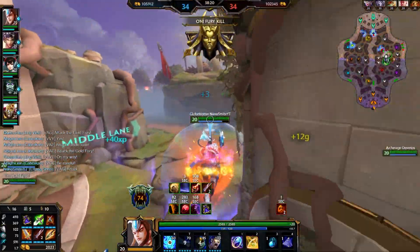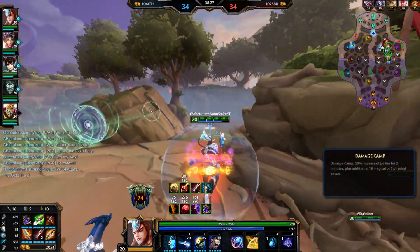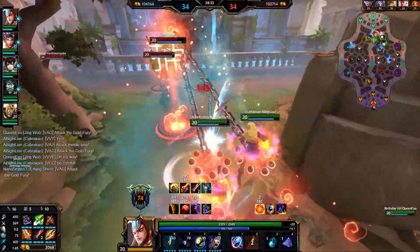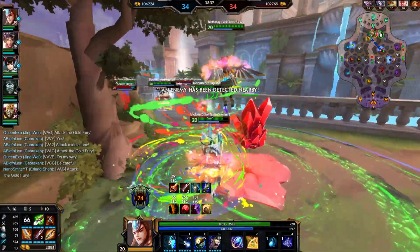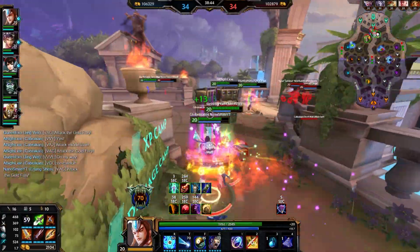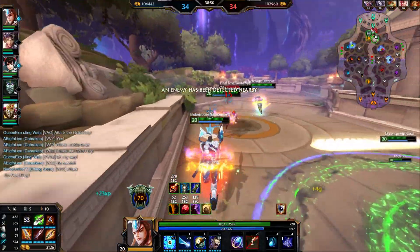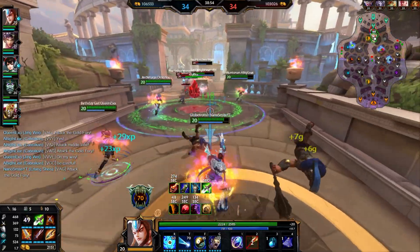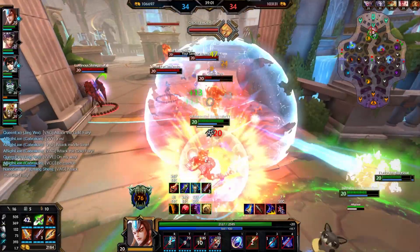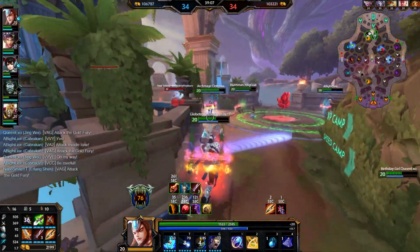I think we killed Thanatos — we got his ult again for free. Did we just kill Ares? Be careful. That's her ult down at least. I have blink up whenever. I think we can burst down somebody here maybe. That's Vomit — I think we just kill him, right? Knock him up. I'm just healing from Fire Giant. Maybe we just split push some lanes real quick.